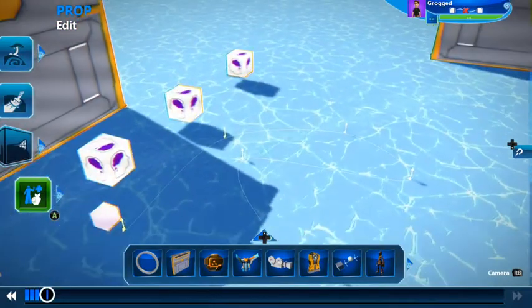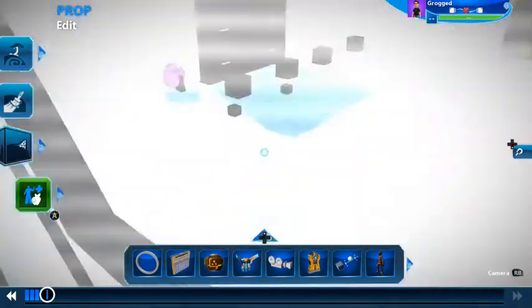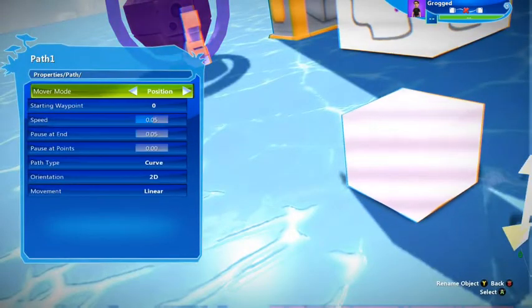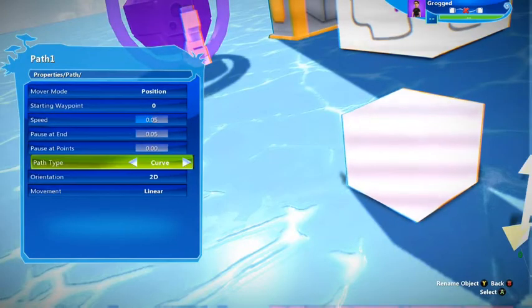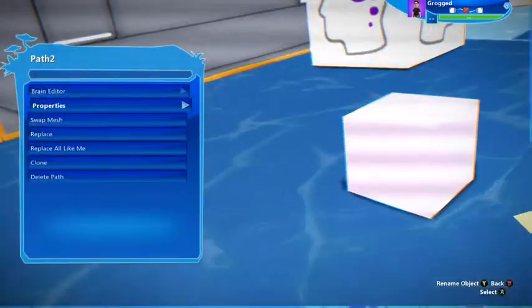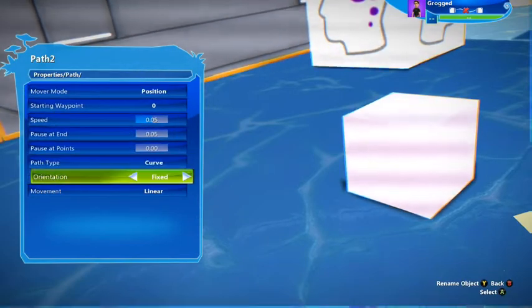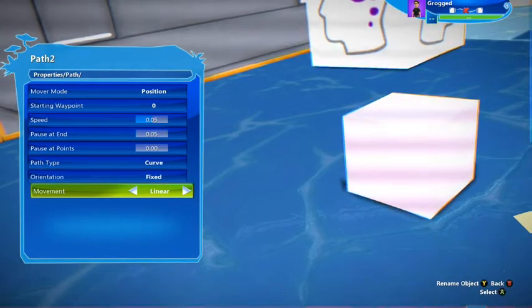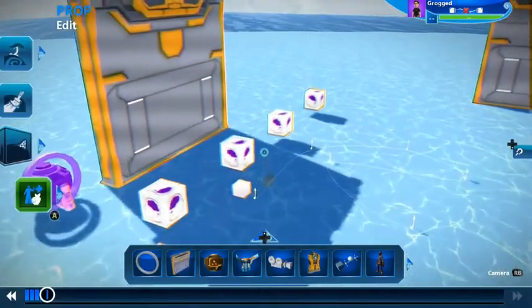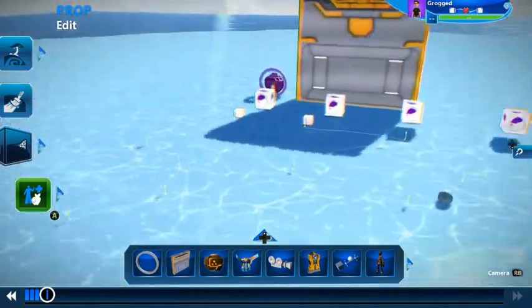Here's the second path — it's different in that it goes down, then comes back up, and goes back down again. In the path properties, I've got it on position mover mode, curve 2D orientation, and linear movement. For path one, it's exactly the same but with fixed orientation instead of 2D. That means it will travel down the path facing the same direction all the time, so it doesn't fire in the wrong direction — it's always facing the correct way.